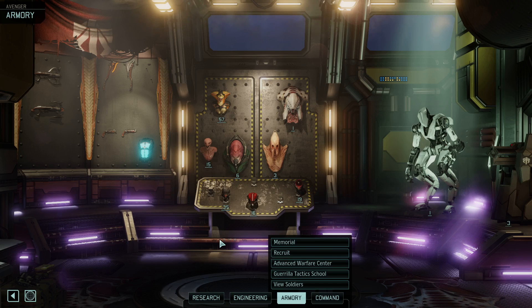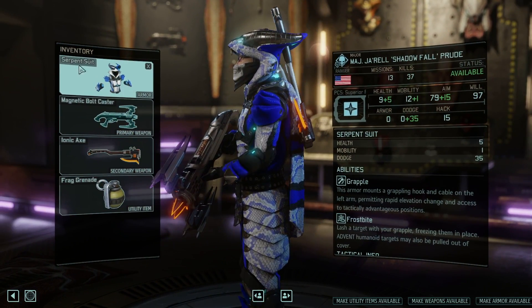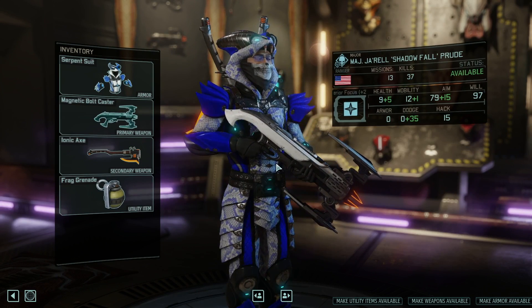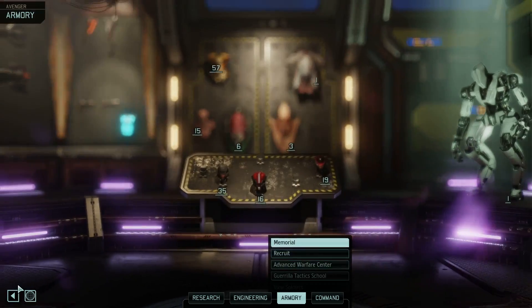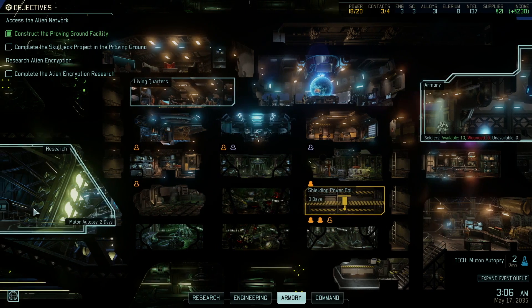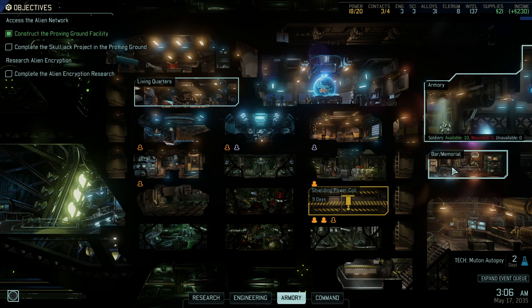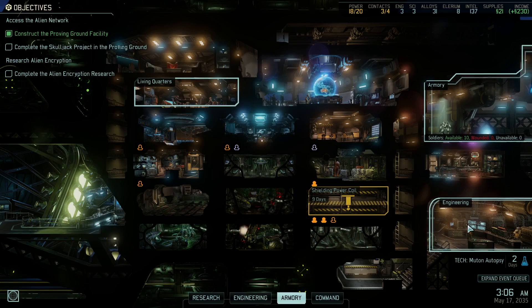Hello and welcome back to XCOM 2 season 3. This is episode 14. On the last episode we were checking out the new Viper armor, the serpent suit and how amazing it is and how weird it looks. So we'll probably take that for a ride on the next mission. For now we are waiting for a grenade in nine days, shielding a power coil also in nine days, building our side labs, and researching the mutant autopsy so we can start getting plasma grenades, which are becoming a bit necessary because we're not doing enough damage with standard grenades.